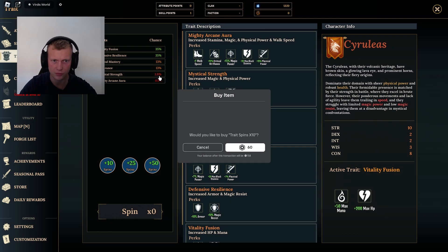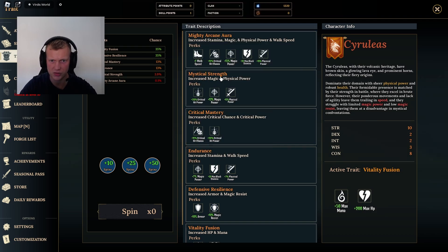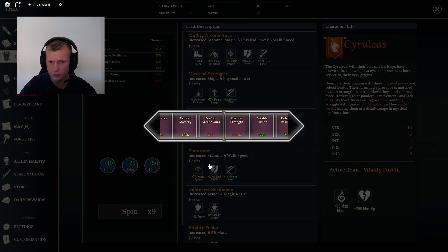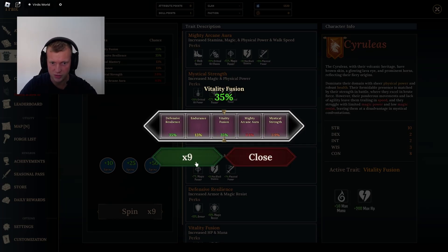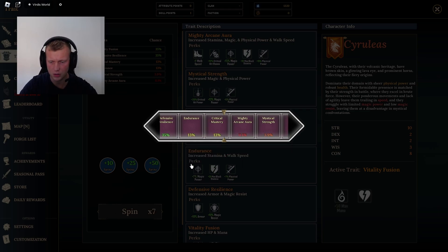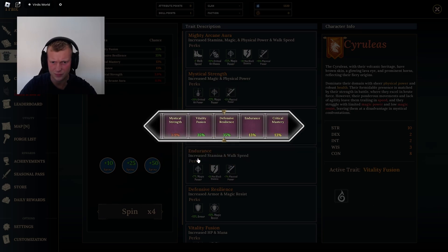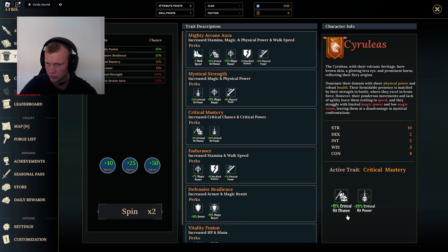Should we do this trade roll? Only a four percent chance - not a lot. I really like the critical mastery and trust percent power options. Okay, only one time - give me something good. Vitality fusion, that's not what I wanted. Defensive, no - we don't want tank, we want damage. Oh we got critical mastery! Trust percent hit chance and 20 more critical power - that's nice.